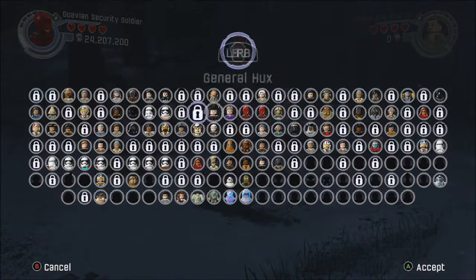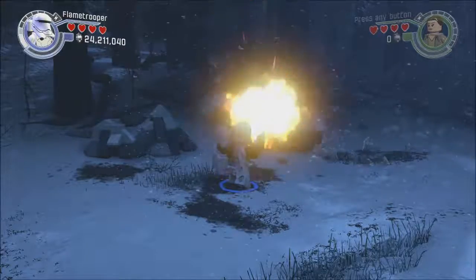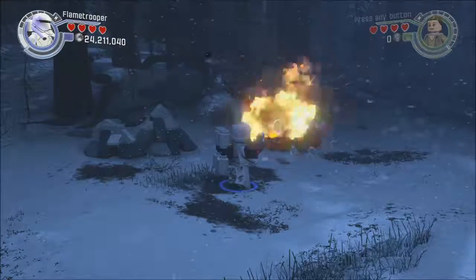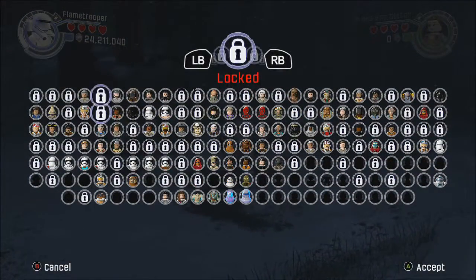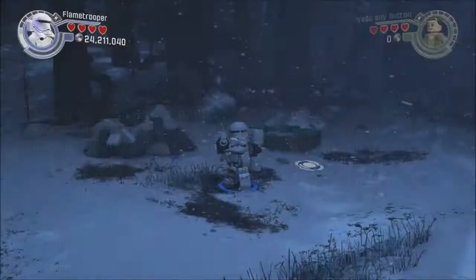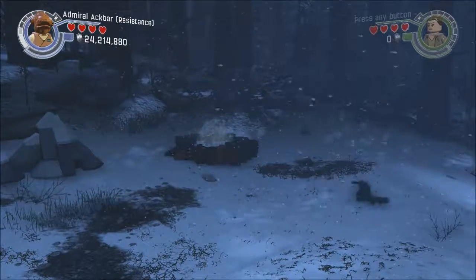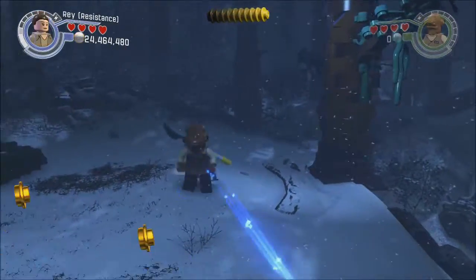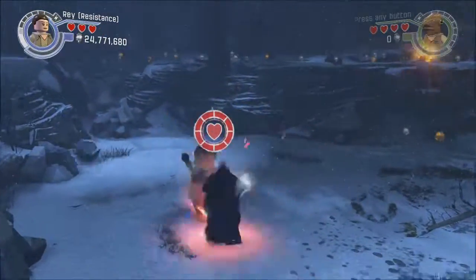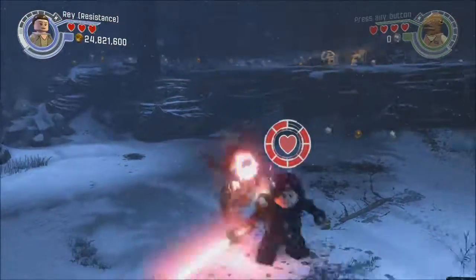Immediately, we're going to want to switch to our other character up here on top of the trench. On the left side there's going to be an ice block, and we're going to use our handy-dandy flametrooper to melt that down. It turns into a dive pool, so we're going to use Admiral Ackbar to dive on in there — and of course, it's a minikit. That was five out of ten, so we're halfway done.